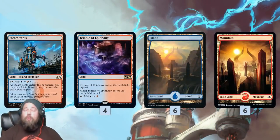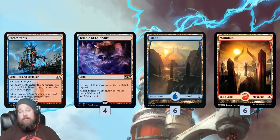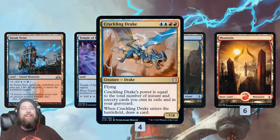Mana base-wise, pretty simple — eight dual lands and a bunch of basic lands. Worth noting, the deck only has 20 lands in all, which is not a high number. We're mostly leaning on our cantrips to find our land drops, and we do have a lot of cantrips. We are a land-light deck, but that allows us to pack in more action — kind of the Xerox theory of deck building.